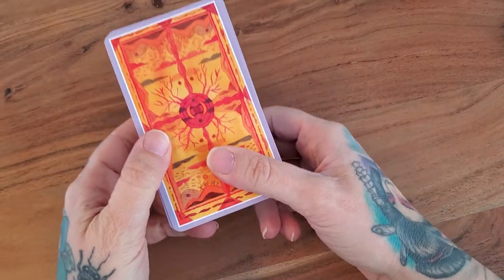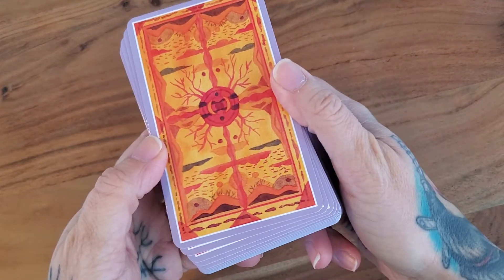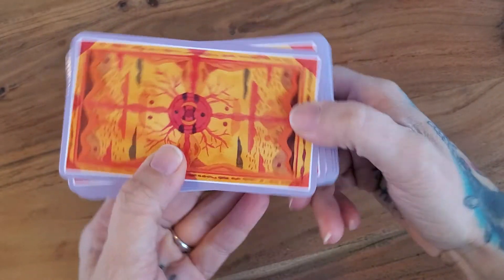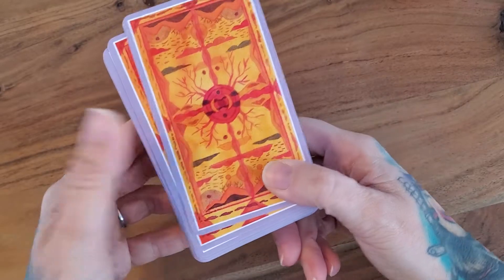They're very glossy. Size-wise, they're pretty standard tarot deck size. These are the backs — they are reversible, so if you're one of those people that reads reversals, you're good to go with this.